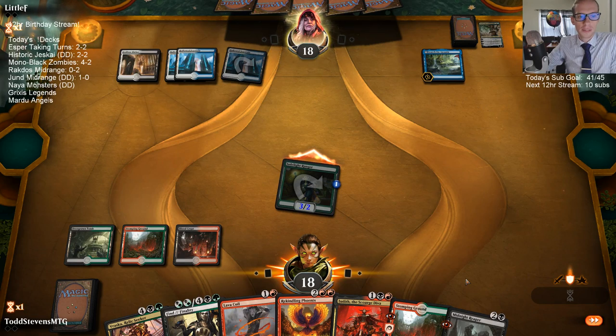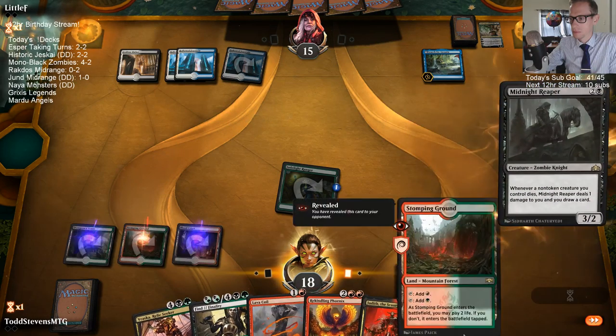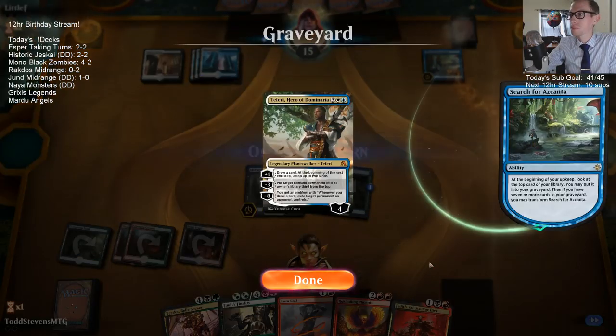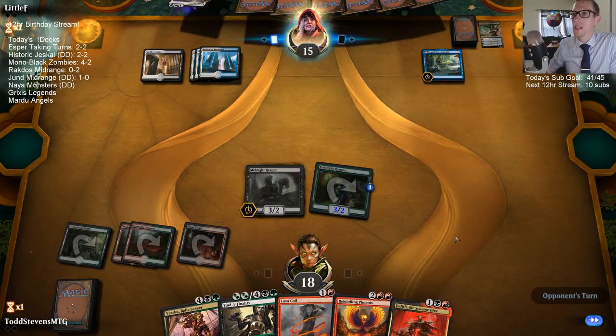Oh no, your Arena froze up on startup — tilt. I actually expected that to be absorbed here. They put Teferi in the bin. Angel of Grace — okay, what do we have here?